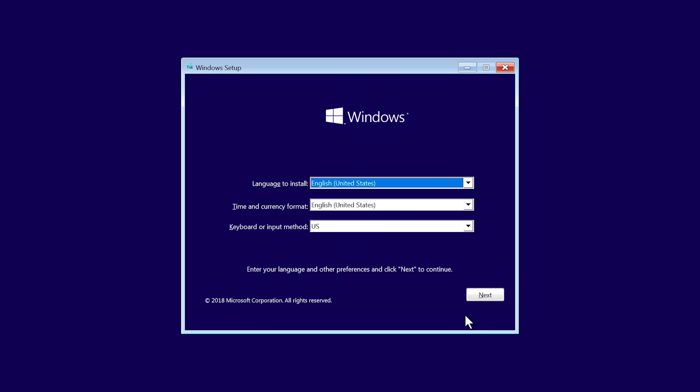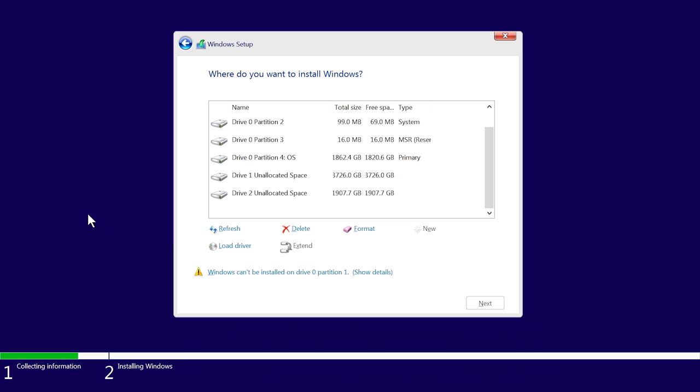Follow the prompts, and you'll soon be asked to designate your install drive. If you're unsure which drive is which, take a look at the capacity sizes — you should be able to tell the SSD and the hard drive apart. Select the SSD drive and finish the install.